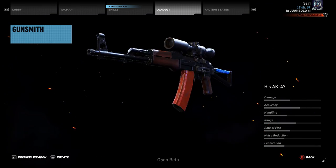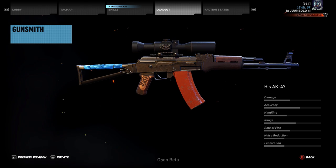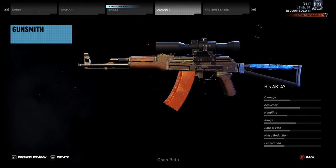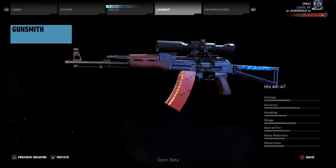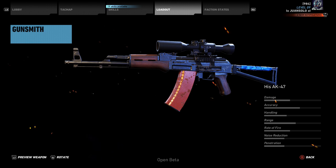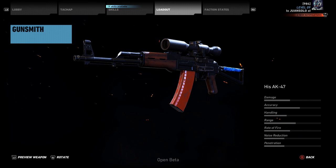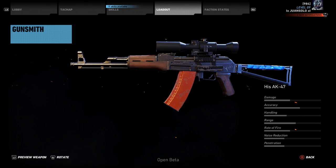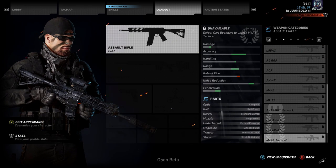The His AK-47 — I could dig this one, with basically almost a sniper scope on top. It's a very long range weapon with a custom buttstock and old-style banana clip look. If I had to choose between the His or the Her AK, I would be choosing this one, because it's a lot more of a long range weapon and that's kind of what I like to do in Ghost Recon.